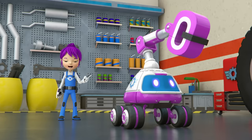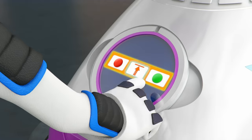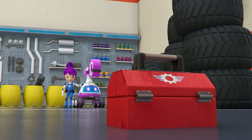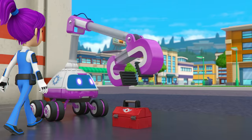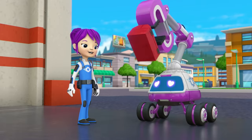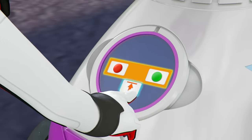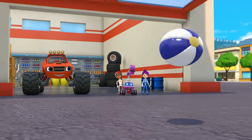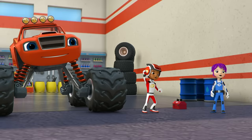Coding is when you give your robot instructions to tell it what to do. Robot, drive forward and pick up that toolbox. Ho-ho! Whoa! He's doing it, Gabby! Nice job, little robot! Hey Gabby, can we give your robot a try? Sure! Robot, get this ball! Go, little robot!